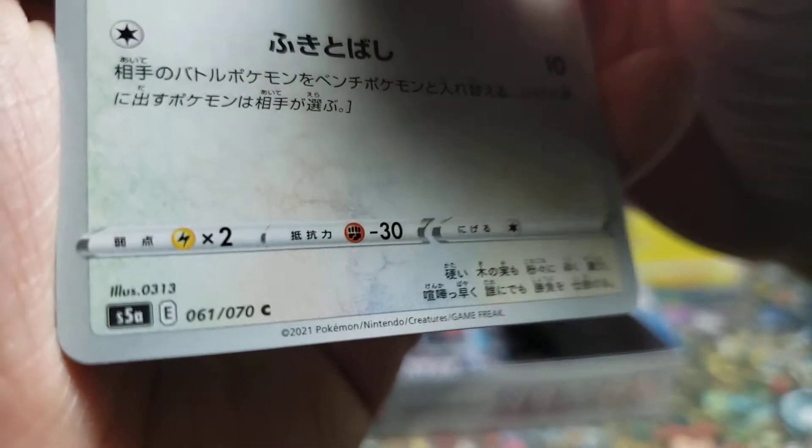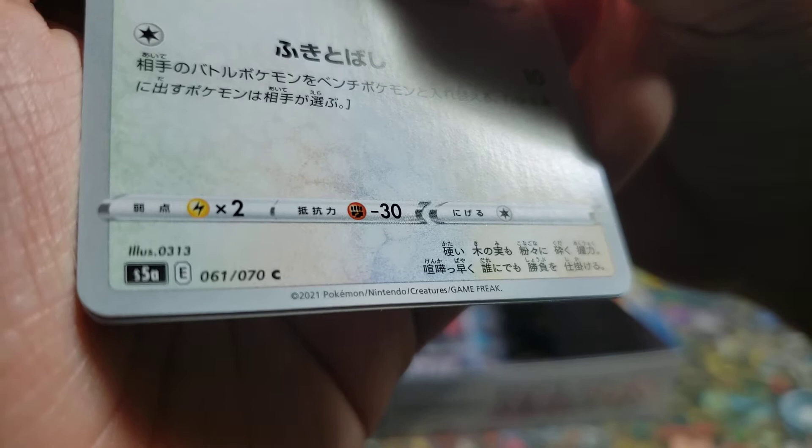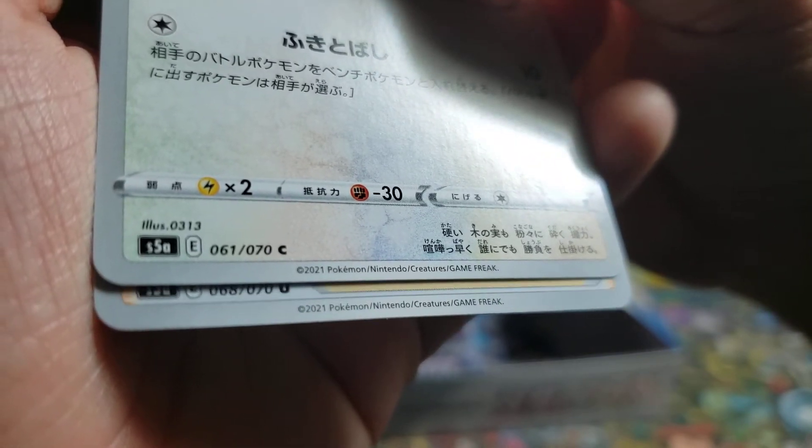And our final card for the pack. It looks like it could be something... Nope, my eyes deceived me. I don't have a comment, that's okay. 68 — I think that's a trainer card.